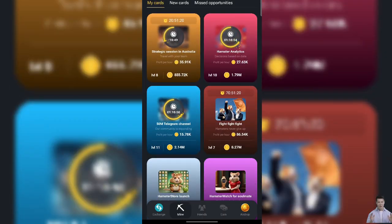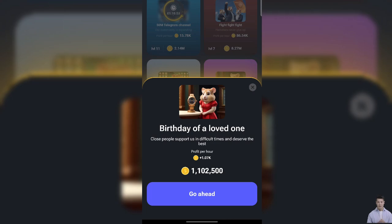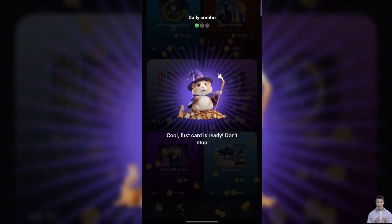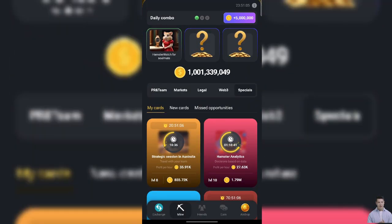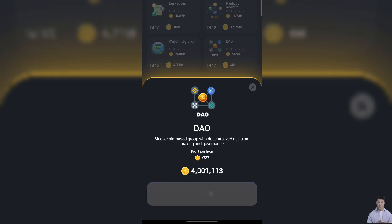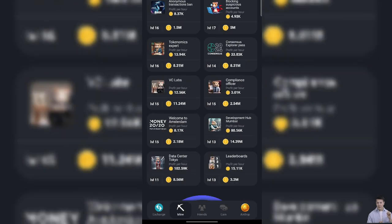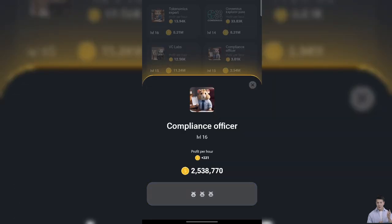Now we are going to reveal today's combo cards. For the first card, go to the Special tab, scroll down, click on the Hamster Watch card and get it. For the second card, go to the Market tab, scroll down until you find the Dow card and click on it to get it.